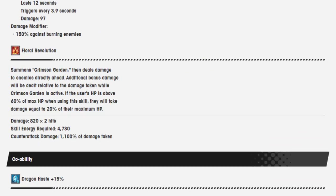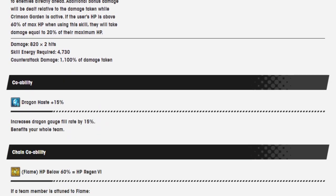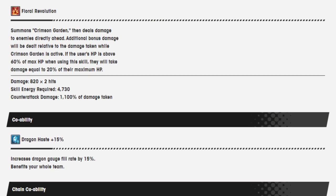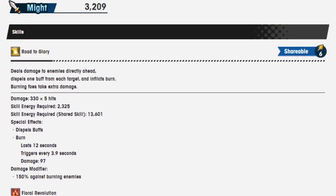So what seems to be the thing that's changed? Well, first of all, she is now giving out both burn and scorn damage, as you can see here. She gets it on her force strike. She also gets the ability to get a strength amp, so that's something new here. But other than that — oh, the dispel is new. That's brand new.